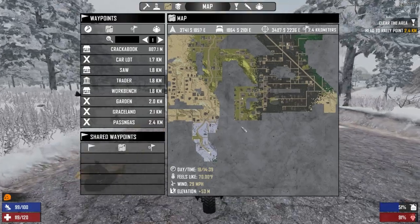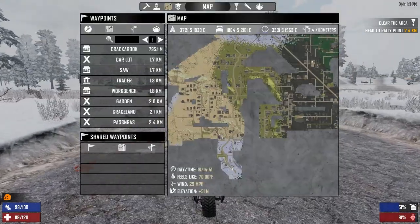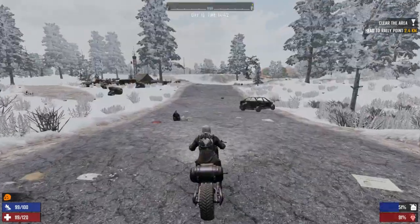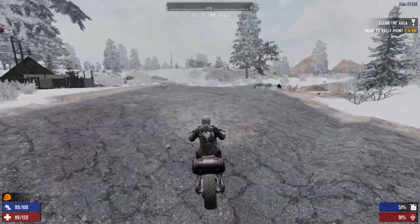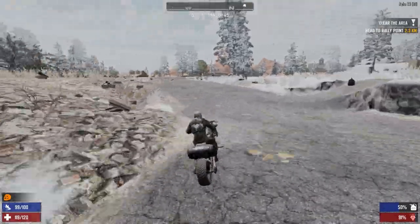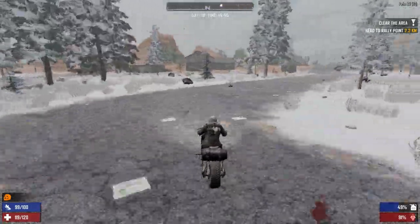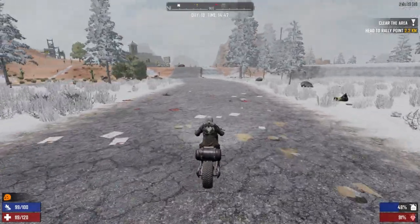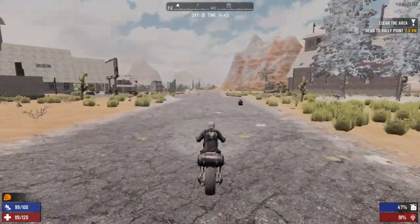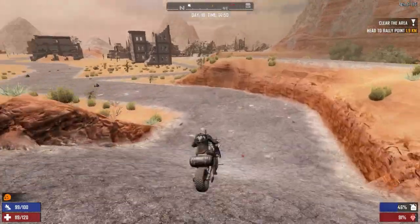That looks like a less populated area. There is another town up here — man, it's so far away. Let's just go on a road trip and head north up this road. Just keep going. This puppy just runs so much faster than the minibike! We didn't have any luck in this town, so we're gonna move on to the next.